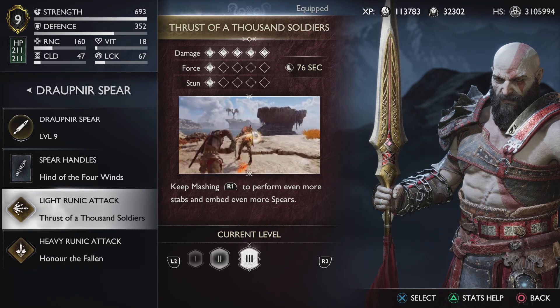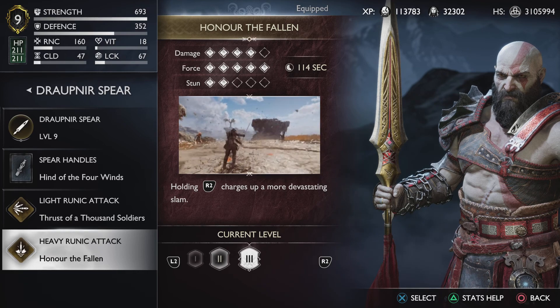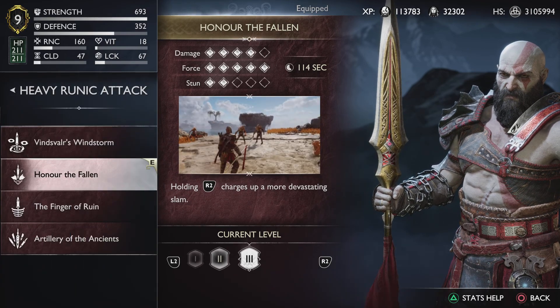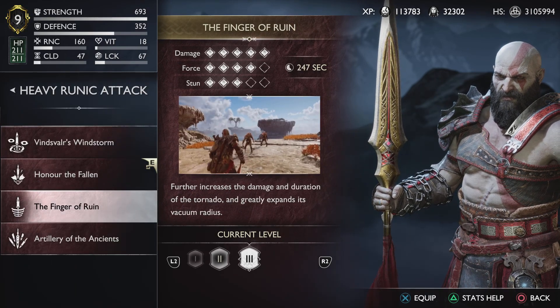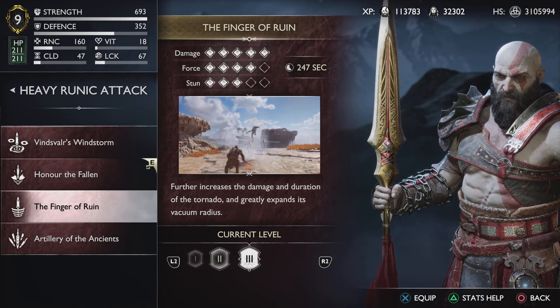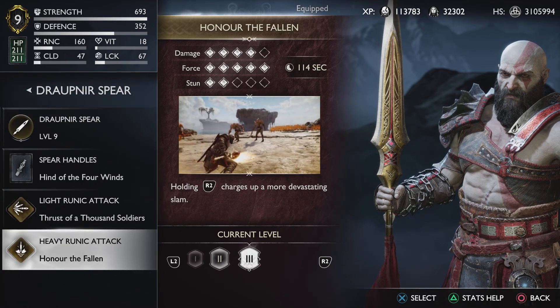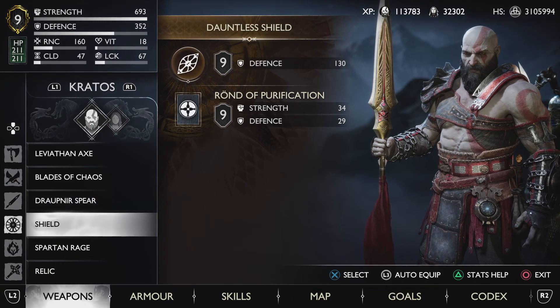I use my favorites: Kratos' Thousand Soldiers for the light runic, and Honor of the Fallen for the heavy when fighting the Berserker or multiple enemies. When I switch to fight the Valkyrie, I always use Finger of Ruin because it stuns her and keeps her in place for a duration, which allows me to swap between runic attacks and weapons.